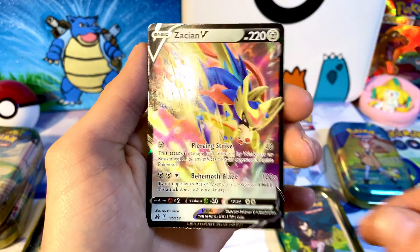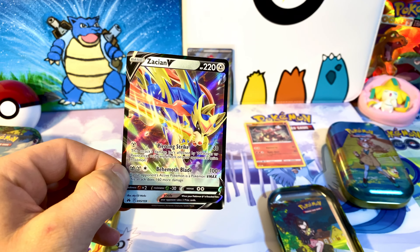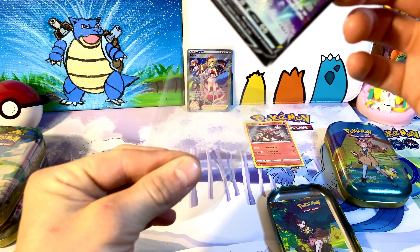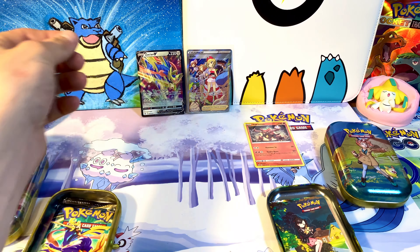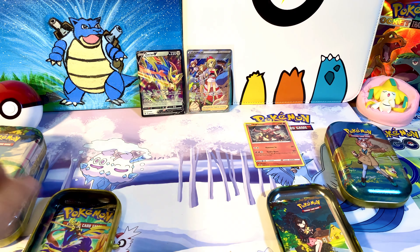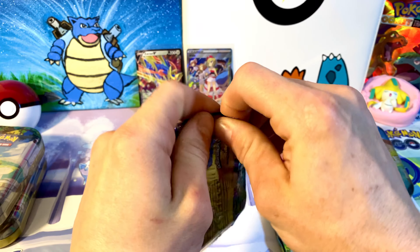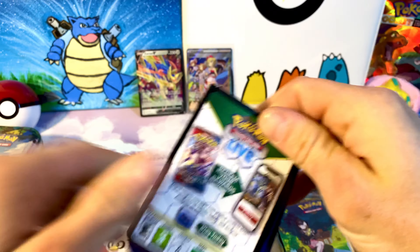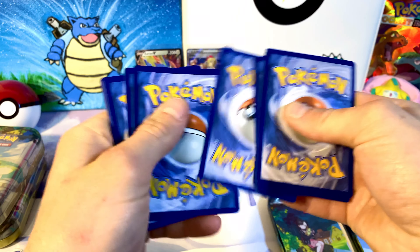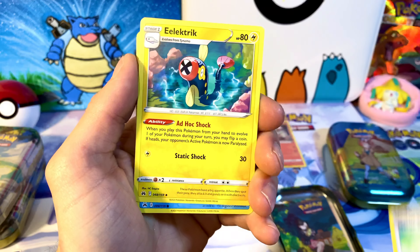Like I was about to say, the chase cards for this set are any of the three legendary dogs, of course — but Suicune most importantly; that has always been my favorite out of the legendaries for sure. Tin number two is looking pretty cool for the artwork. You got the Marowak and all the info about it, then the scene on the back to match it up. Of course you can't forget about the sticker set, and we're moving on to our second set of booster packs.